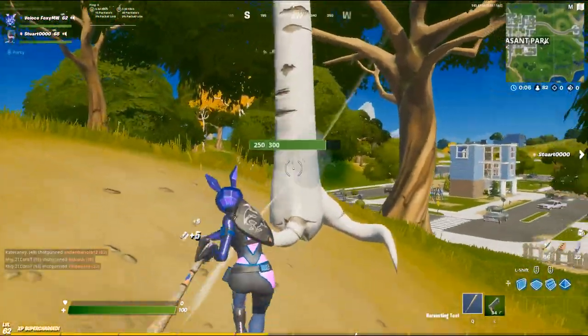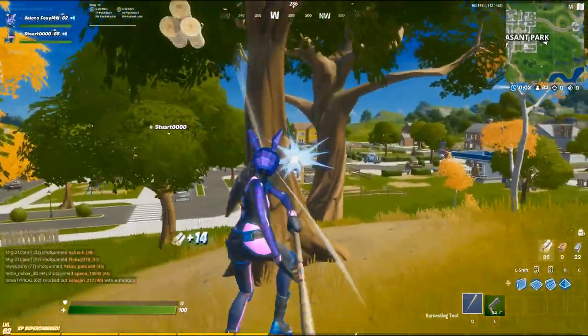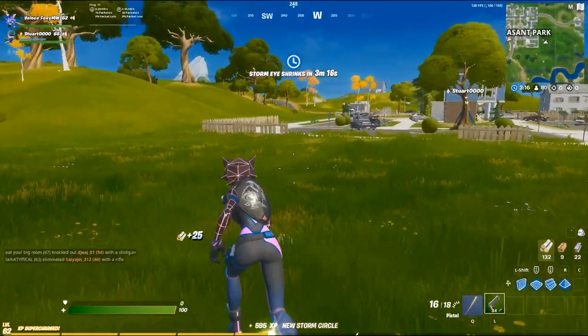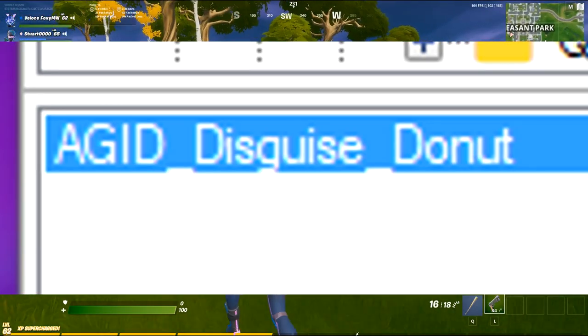The first thing on my list is Deadpool's item shop animation. It's believed this will be some sort of Deadpool-themed item shop where he physically changes the item shop — like pushing the skins out of the way and stuff like that. I'll show you the animation on screen now.